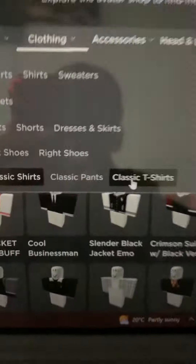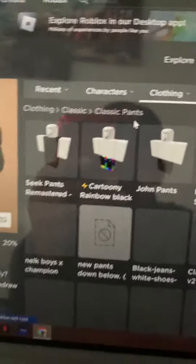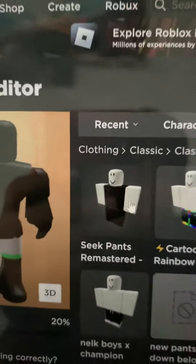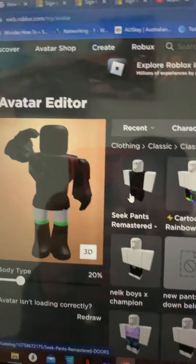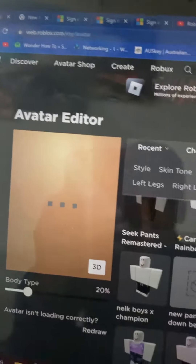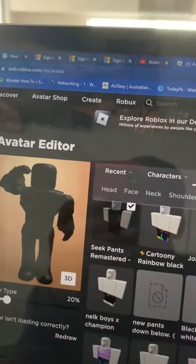Here are the pants — it's called 'Feet Pants Remastered.' That's the one. If you have Robux, then definitely buy this. I'll check the price right now.